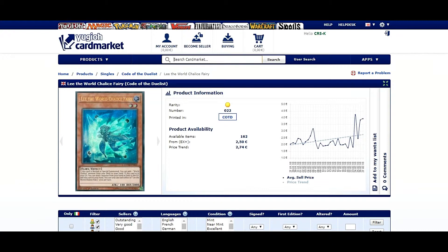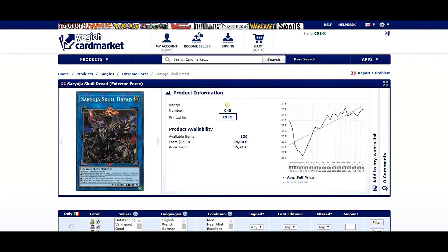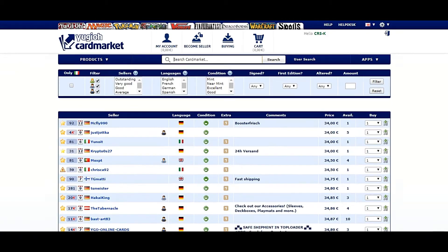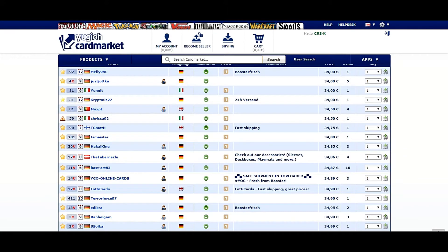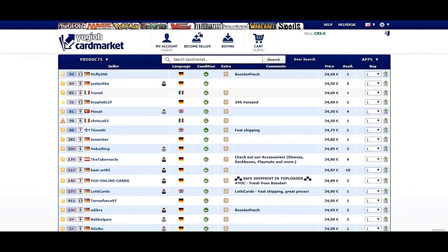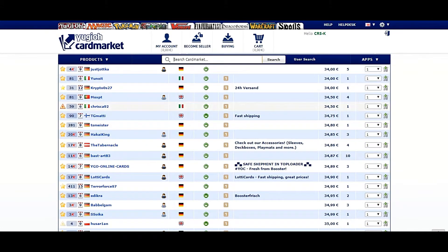Another card being played in the World Chalice deck is Saryuja Skull Dread, and its price is quite high, sitting around thirty-five euros. You can find copies from jotka with five copies for thirty-four euros in German, and then MagiKoT with four copies for thirty-five euros in English.